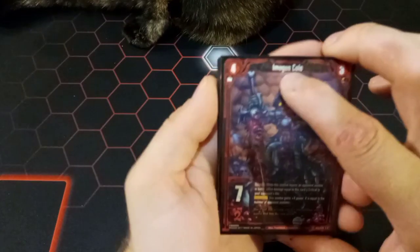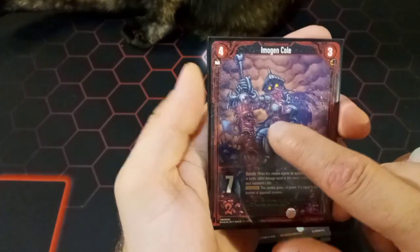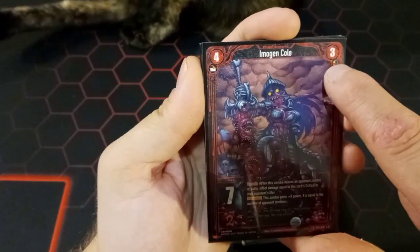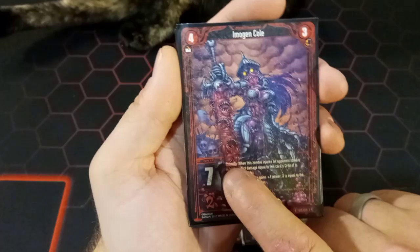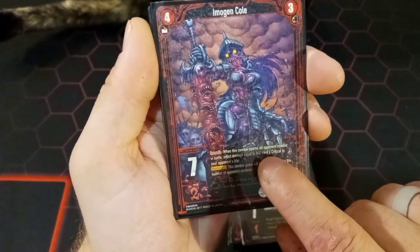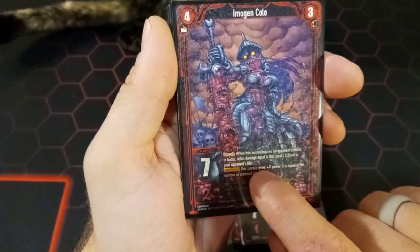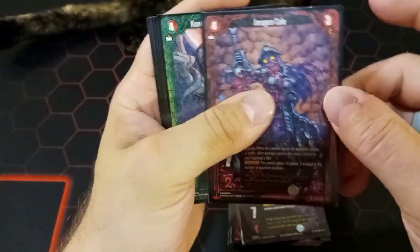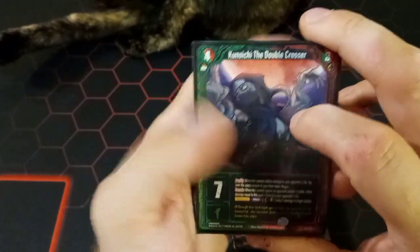For our last Immortal faction card we have Emogan Coal — I like to call her the big red immortal bomb. She costs four magic to summon and flip over three magic for the revive. She has seven power and two critical. She has the Corrode ability: when this zombie injures an opponent zombie in battle, inflict damage equal to this card's critical to your opponent's life. Her permanent ability: this zombie gains plus X power, where X equals the number of opponent zombies — so she gets stronger the more zombies your opponent controls.